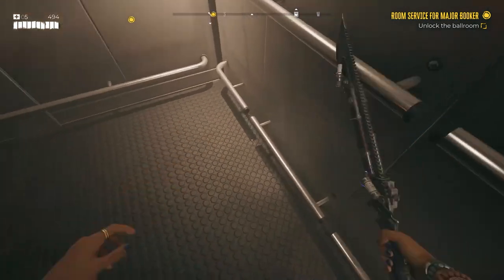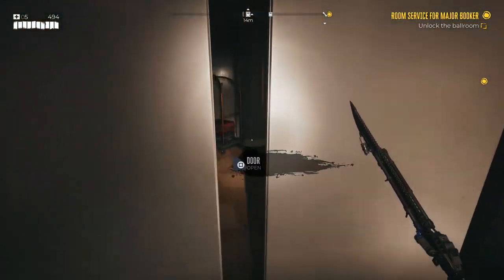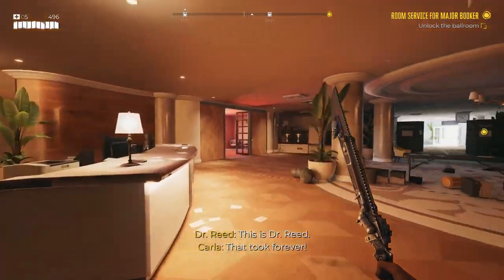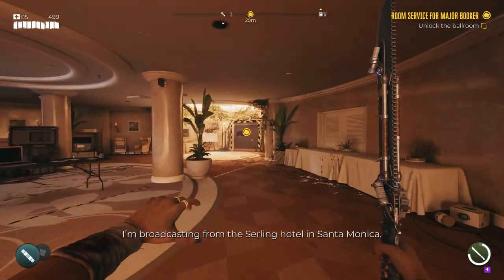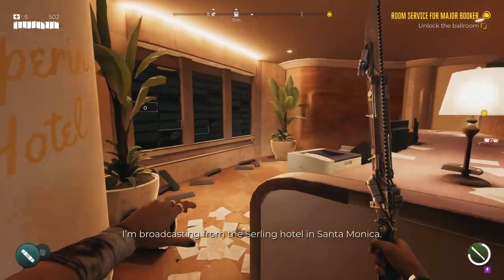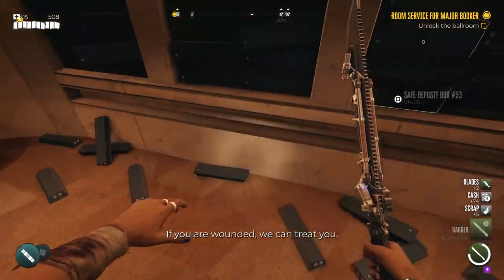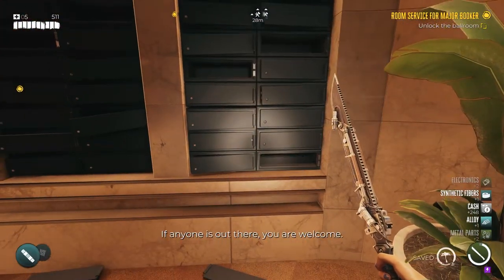Once you've collected all five keys, just follow the quest markers as normal, and eventually it will bring you back to the lobby of the hotel. Once you're here, you can find all the safe deposit boxes behind the reception desk, and you can open all five of them. You'll get varying rewards such as crafting materials, cash, and in my case, I even got a nice shiny dagger for my efforts.